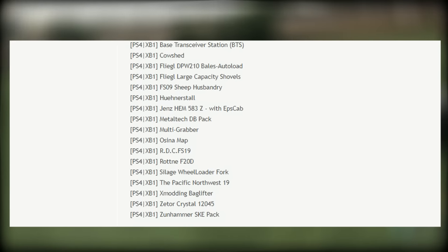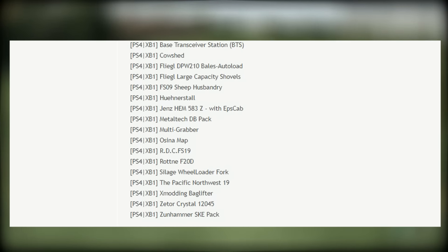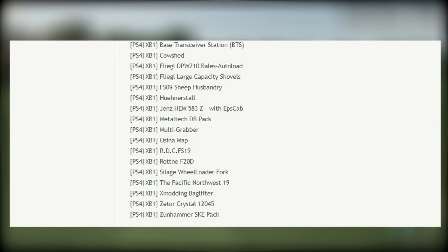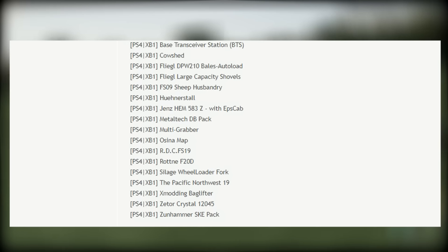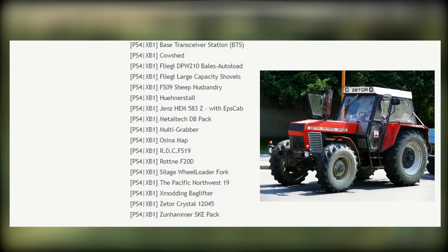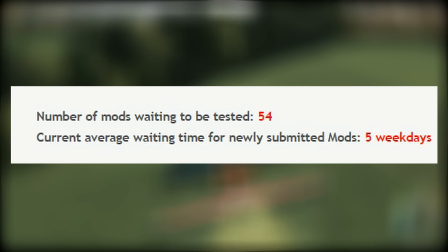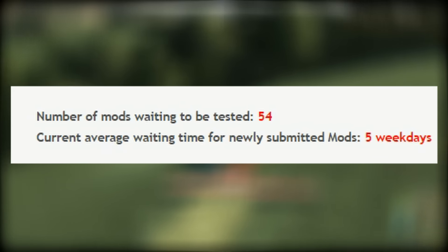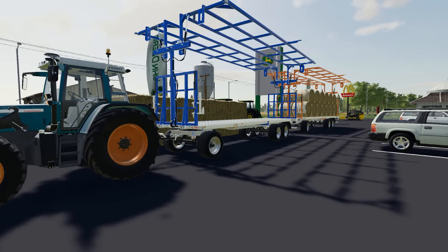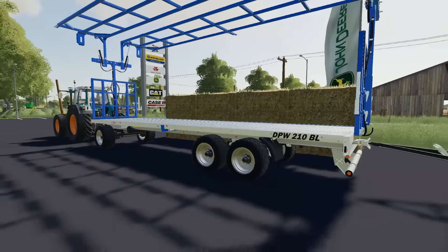Moving into the console section: the Base Transceiver Station, Cow Shed, Fliegel DPW 210 Bales released today, Fliegel Large Capacity Shovels, FS09 Sheep Husbandry released today, Hugenstahl Genshem 583Z, Wood 19, Raton F20D released today, Silage Wheel Loader Fork, Pacific Northwest 19 still in testing, X Modding Bag Lifter, Xidor Crystal 12045 small tractor, and Zoonhammer SKE Pack. Mods waiting to be tested is at 54, and the average time for newly submitted mods is now up to five weekdays.